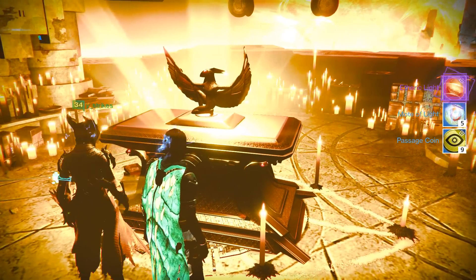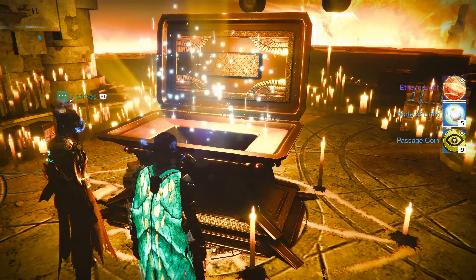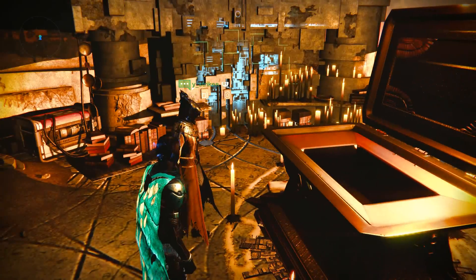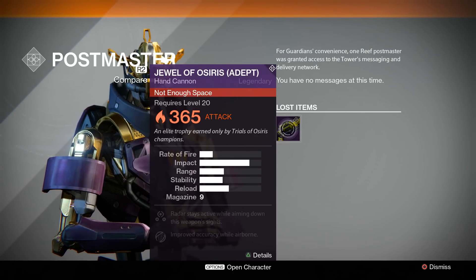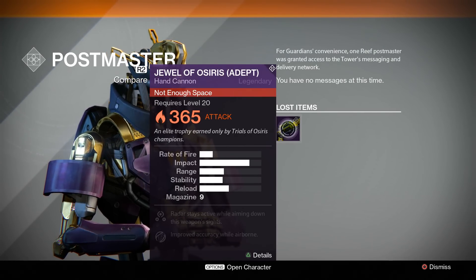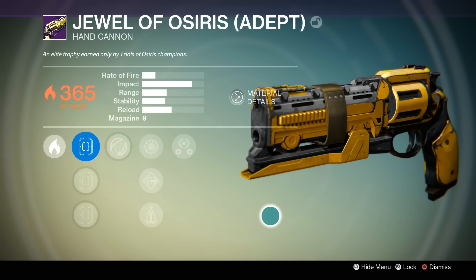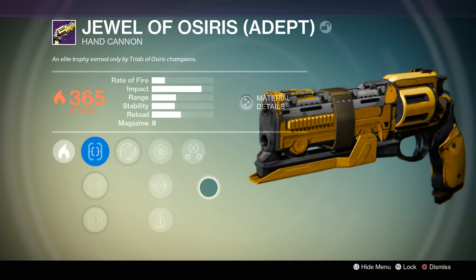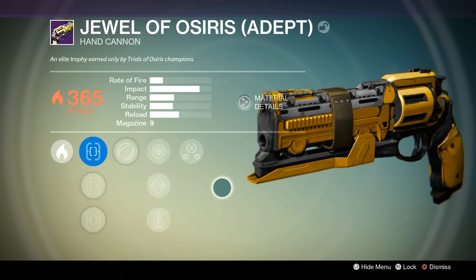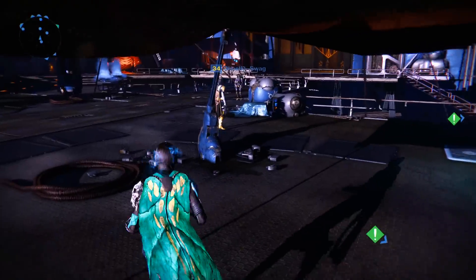We got the chest — check it out. Passage coins? Motes of Light? And Etheric Light? But wait, my inventory is full. I did get something else. We're just going to look at the Postmaster — there we go, the Jewel of Osiris Adept. It's got Solar Burn on it. An elite trophy earned only by Trials of Osiris Champions. It looks pretty sweet, actually. The perks it has: radar remains active while aiming down the sights, and improved accuracy when airborne.